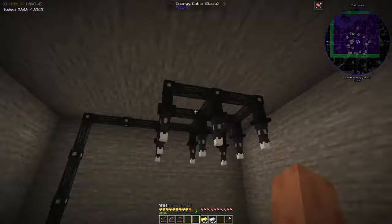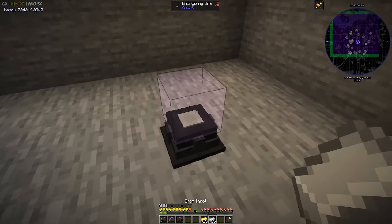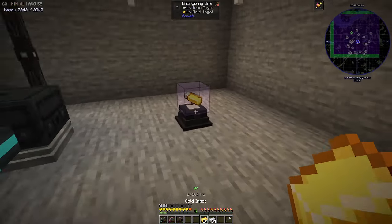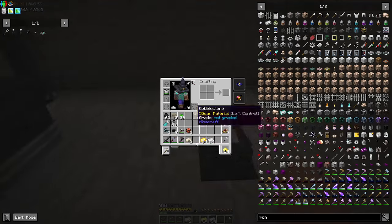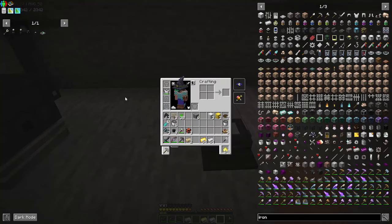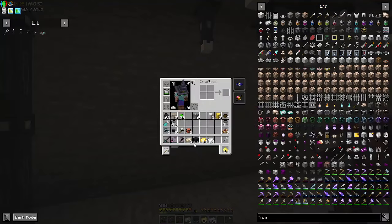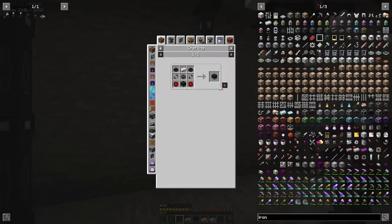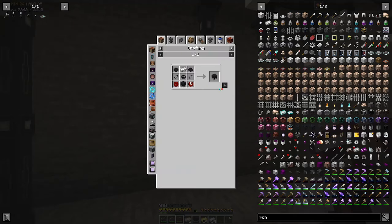Now that we have the gold and the iron that we need, what we do with this is, now that it's got some power in it — about half full — we take one gold, or one iron, one gold, and it's gonna zap it and turn it into two energized steel. What we do with this energized steel is we can take our generators and all of our cabling and use it to make the next tier — with hardened capacitors with the energized steel.